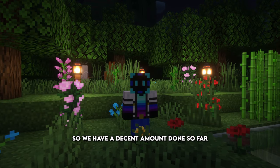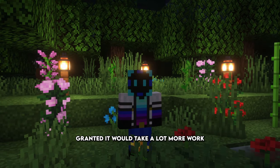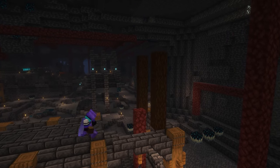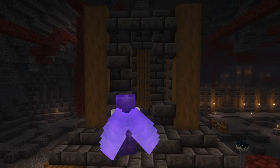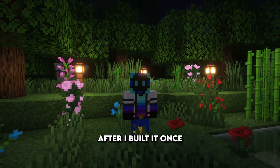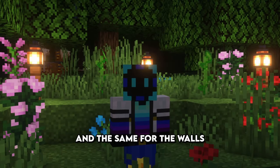We have a decent amount done so far, but this is where I came up with the idea to have pillars on the corners of the wall. Granted, it would take a lot more work, but I knew it would elevate the build. I remember how long it took to get it just right, but in the end the time spent was worth it — these things looked amazing. After I built it once it became second nature, and I could put one of these up in 15 minutes. The same went for the walls, and not too soon after, the walls were 90% complete.